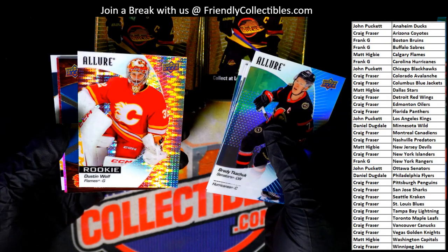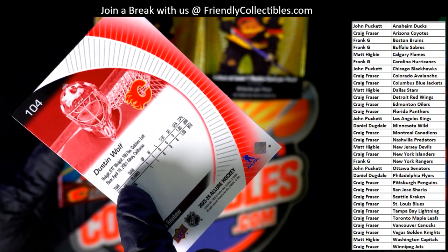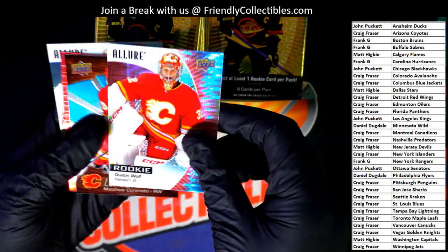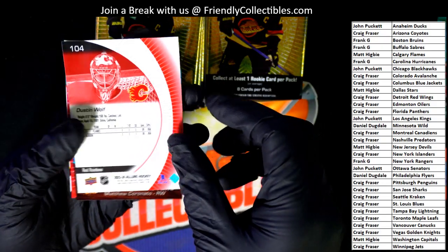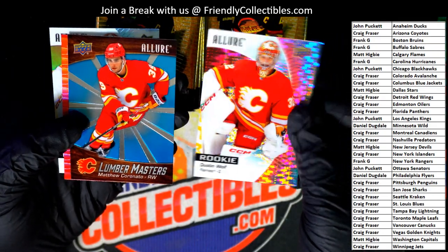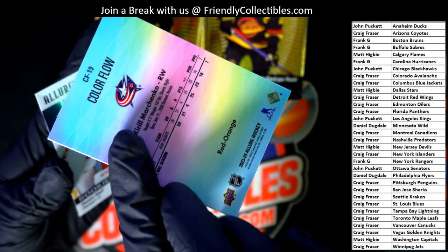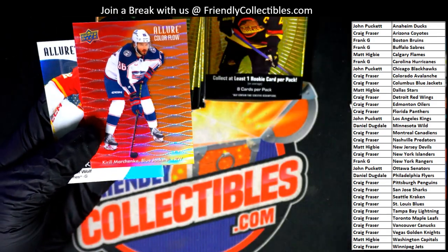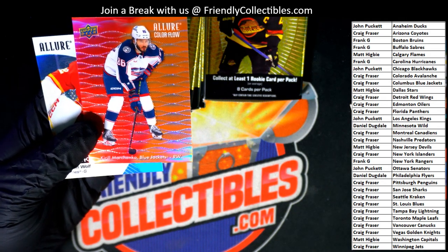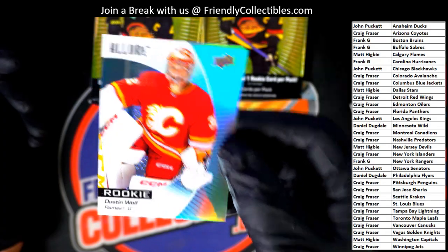Minnesota. Dustin Wolf — very nice. Dustin Wolf parallel. Calgary, there you go — Matt H. Color Flow, Red Orange. Wolf Rookie card.